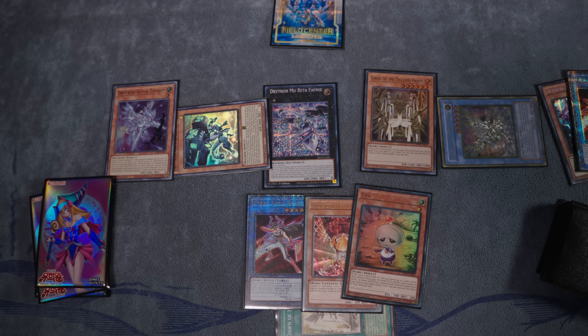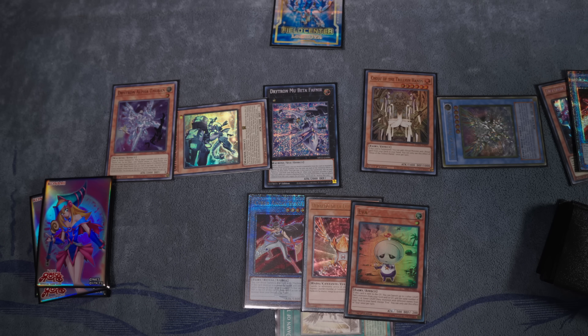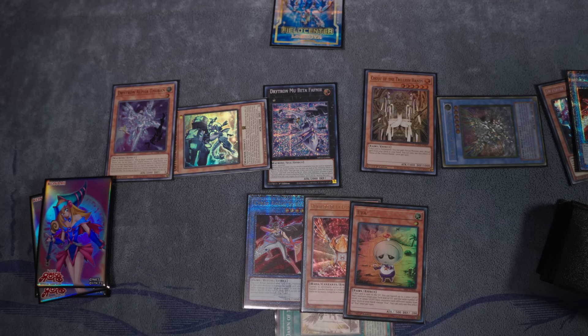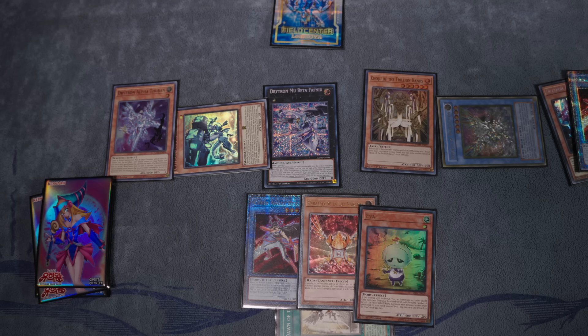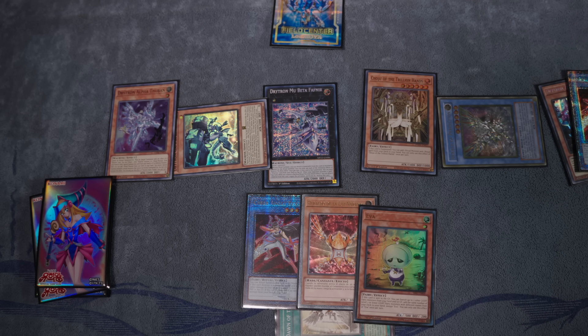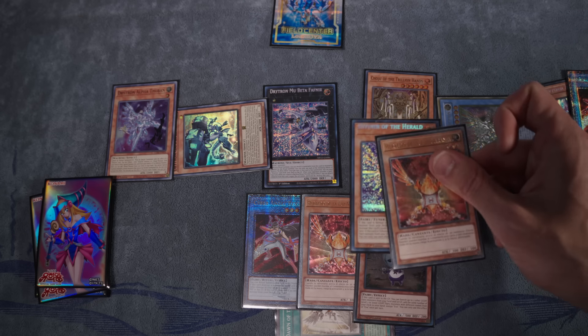Quick head count: we've got Perfection locked and loaded, three fairies in hand. When Eva hits the Graveyard, we don't want it to be the first card we pitch off Perfection. We want to pitch Orange Light first, then discard Eva later for Perfection. Eva's graveyard ability banishes two other fairies from the Grave, letting us search another Herald of Orange Light and a Diviner — additional forms of interruption. That's five total negates established thanks to Eva's effect.